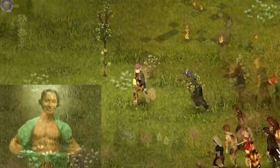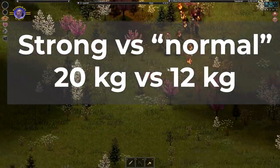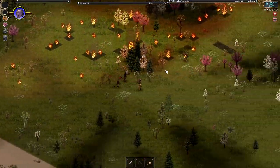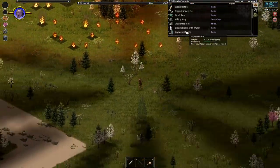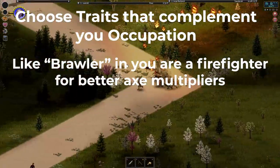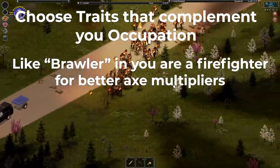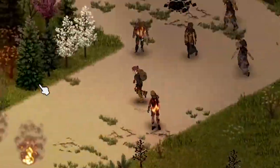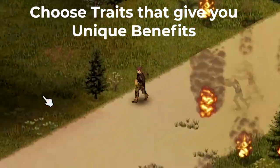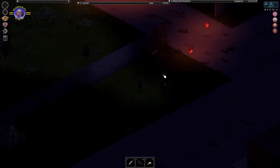Since strength determines how much you can carry before you are encumbered, and fitness determines how far you can run and fight, higher levels of both will vastly increase your chances of survival in the early game. Other traits to consider are combat traits that complement your character's occupation. For example, choosing brawler if you have the axe skill will bump up your XP modifier from 75% to 100%. Also, choosing traits that have a unique benefit attached to them is a nice move — traits like outdoorsman, organized, or dexterous are all solid.